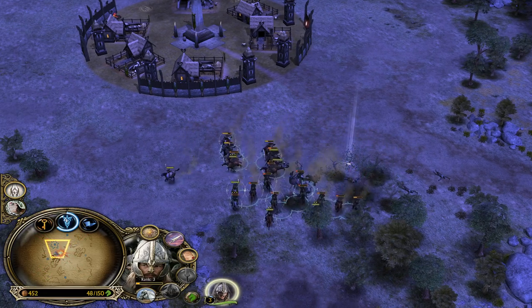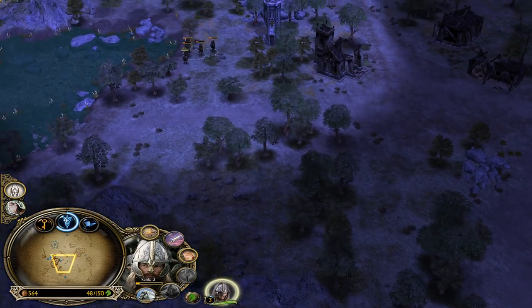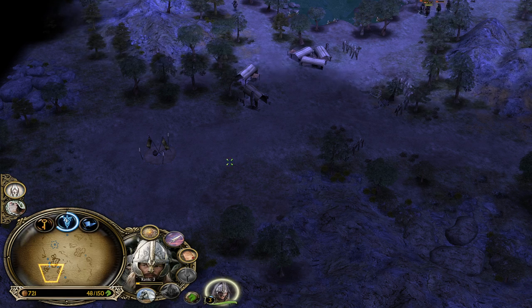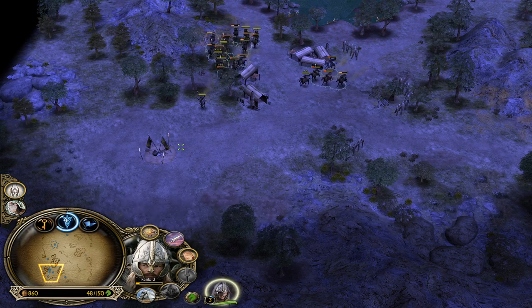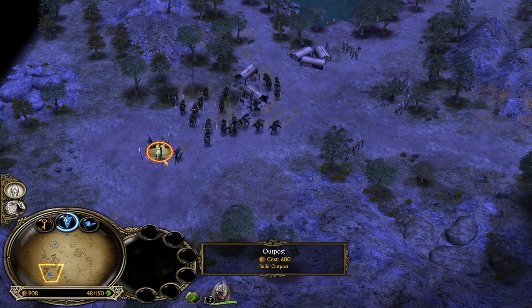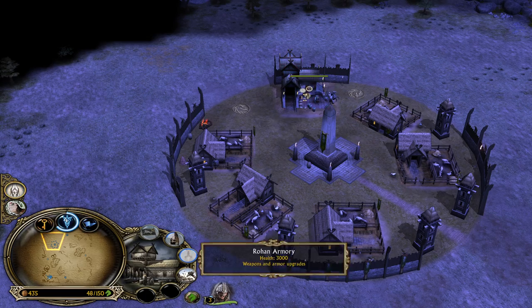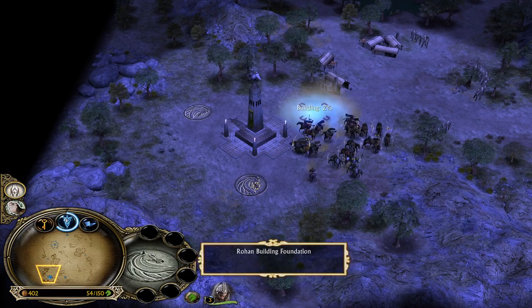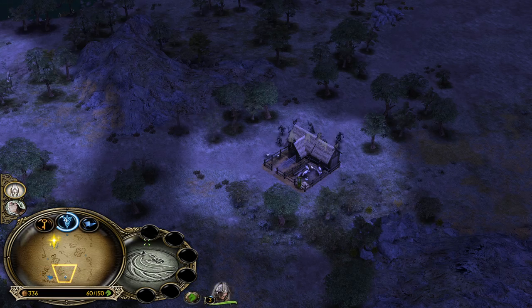What we can potentially do is - because our Rohirrim are pretty badly damaged - we can, by the outpost at the bottom left side, build a well for the sustain to heal up our Rohirrim over time. L is the shortcut for the well.